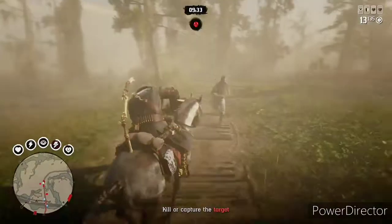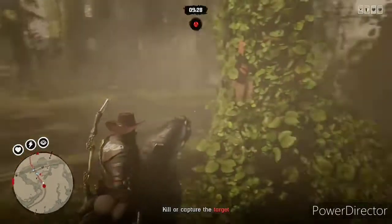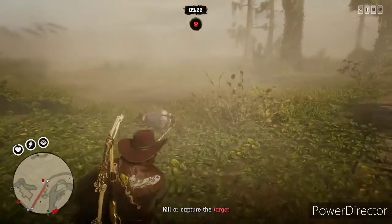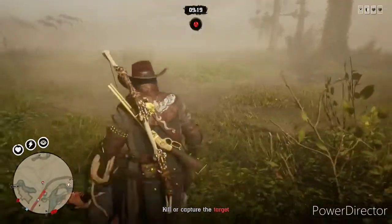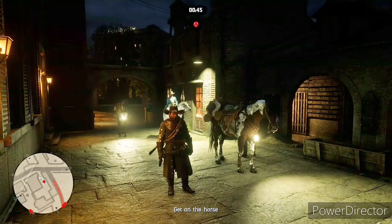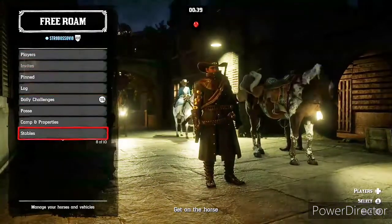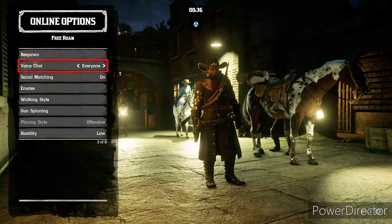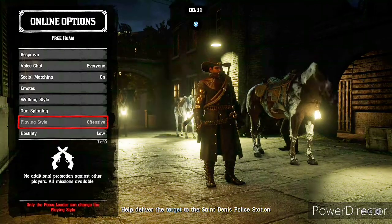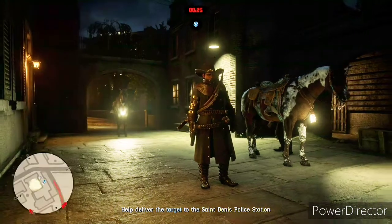Here's a strategy for bounties that say 'stake out the area and wait for the bounty target to show up' — you don't need to do that. Just go in there blasting, kill all the NPCs — normally five, six, seven of them — and then the bounty target shows up. The key is staying on your horse, or have someone in your posse stay on their horse, and watch that radar in the bottom left corner like a hawk. When the bounty comes in, go to it immediately — sometimes they're on a horse and will take off.